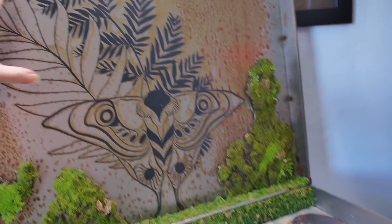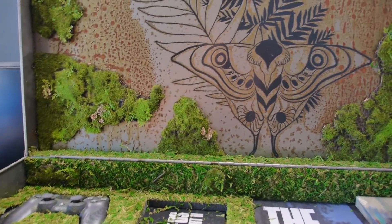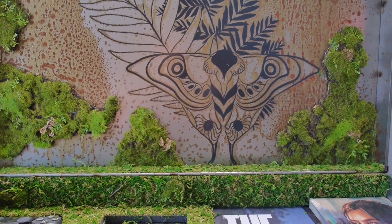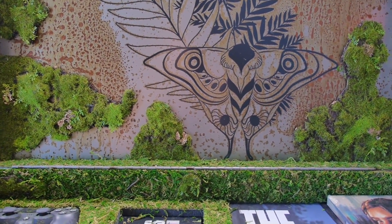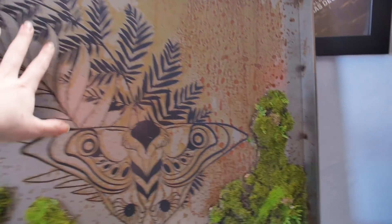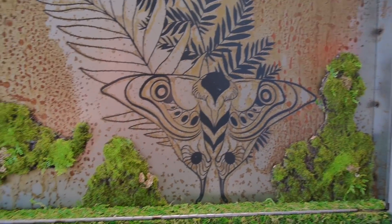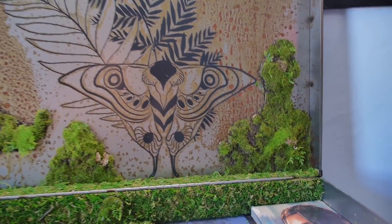Inside we've got this beautiful, beautiful mossy sort of vibe — it's basically foam with bits of Warhammer grass on it, but it looks amazing. And this, which is the tattoo and the moth, so like Ellie's setup.